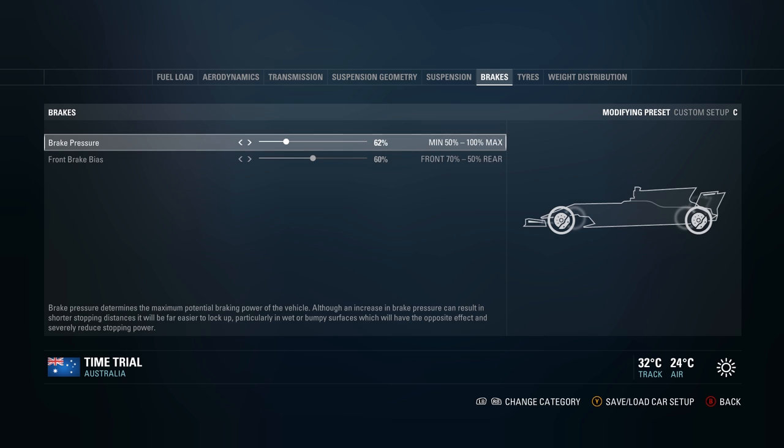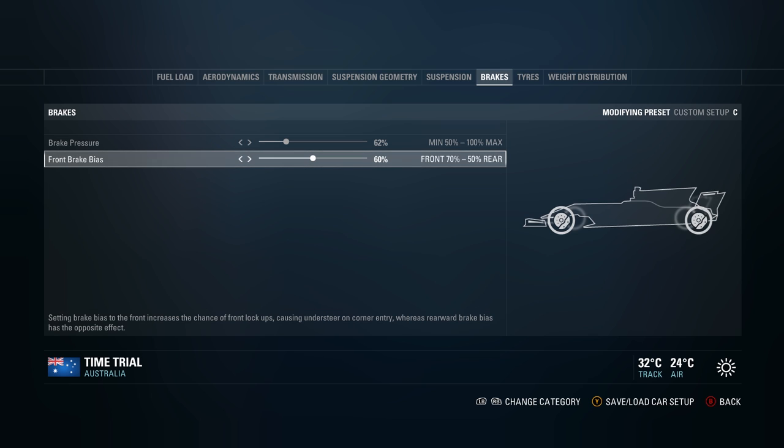For brake bias, I personally like to keep it at around 60. I don't really lock up the rear, and with a T-cam position most people can't see where the rear wheels are — so if the rears are locking up a lot, that's not ideal. I like to keep the brake balance at around 60% on the front so the front wheels are doing a bit more of the work. You can see if the fronts are locking up much more easily. On a 50-50 balance you sometimes find the rear brakes lock up a little more.